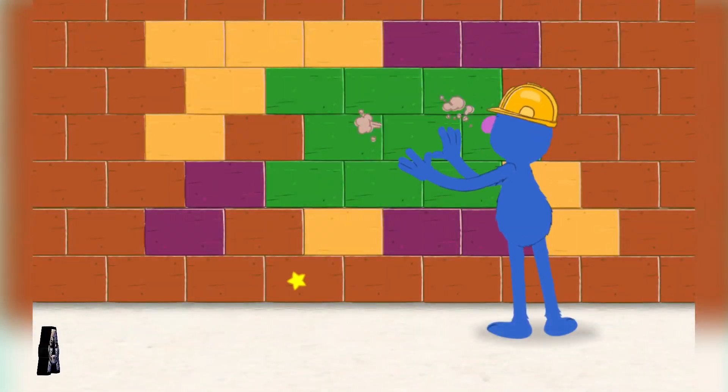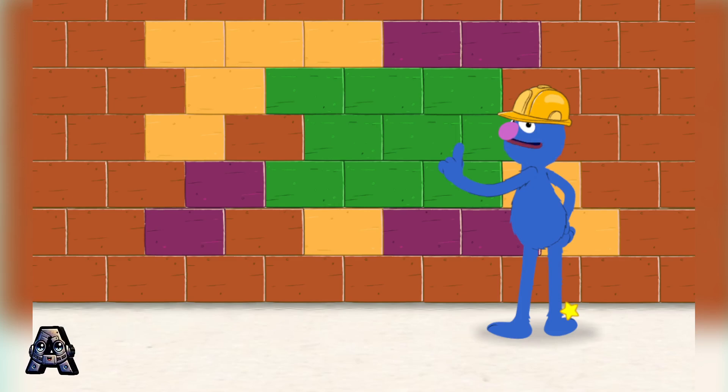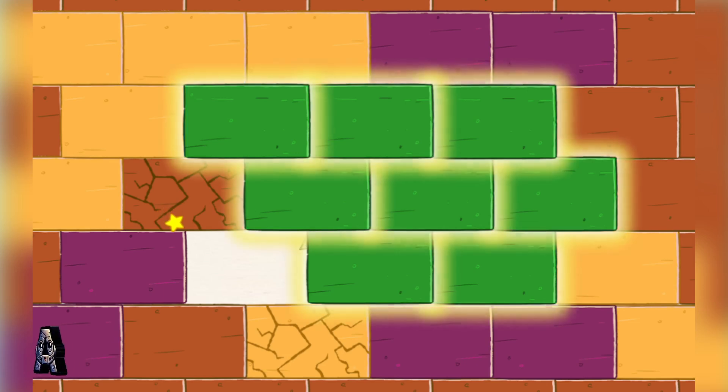I know! I have built this brick wall in front of the forward arrow so that you cannot press it! I will hide the forward arrow behind the green bricks! I hope you do not keep hitting the green bricks!